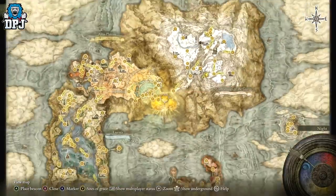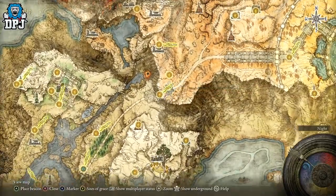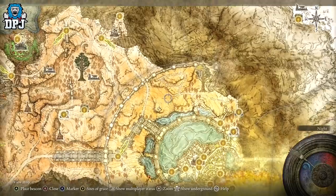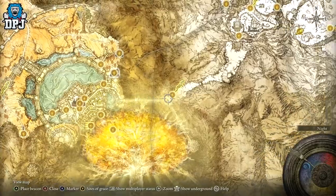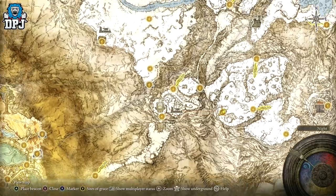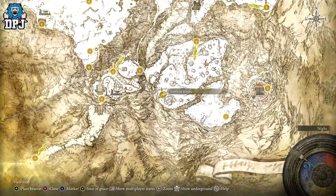To get up to this area, you need to firstly gain access to the Dectus Lift — you need to get the Dectus Medallion, so check a guide for that. Then come all the way around, make your way through the city, climb the big dragon, take out the phantom guards, take out the Elden King. You'll then gain access to the Forbidden Lands, the Grand Lift of Rold, and you'll be able to come up to this area. Just make your way around to where I am right here.